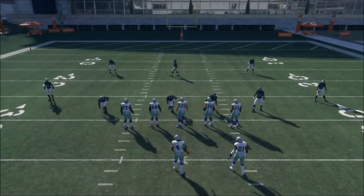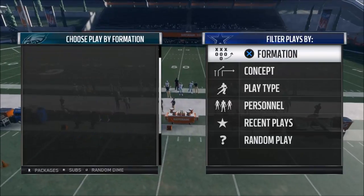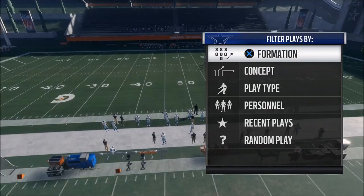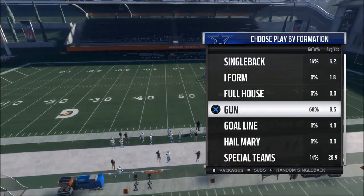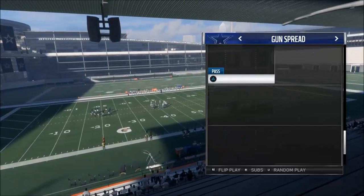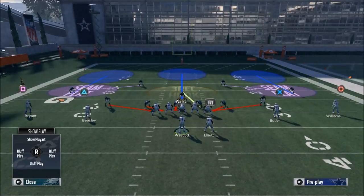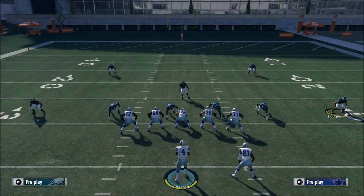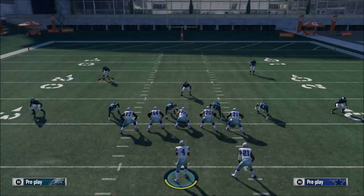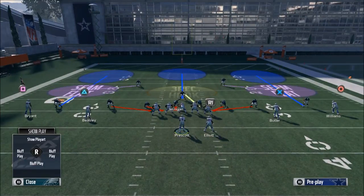The second thing I want to show you is three double sky — this is the blitz version. If you want to set up pressure, come out in the three double sky. The cool part about the three double sky, in my opinion, is it gives you better zone. I'm in spread — we'll go curl flats. You see these zones are seam flats, and seam flats are probably the best zone next to the cloud flat.